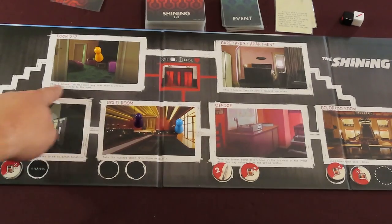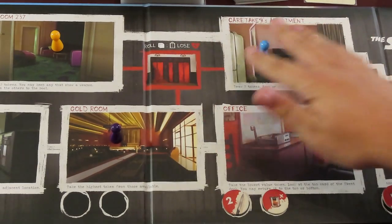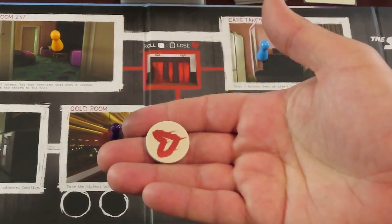Upon ending your movement in a room, you should take the action provided by that room. Each one offers a unique action. Unless otherwise indicated, you must perform all the actions in the room you end in. When using the elevator, you must be careful — since it's haunted, you must roll the white elevator die to use it. If you roll the elevator doors icon, you are wounded and must lose a health token. Any other result does nothing.